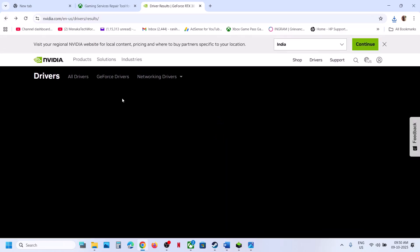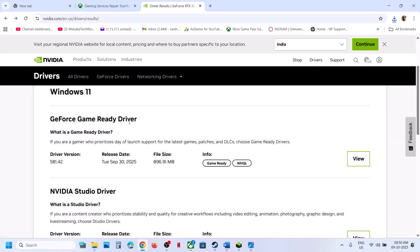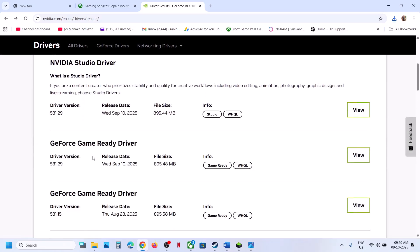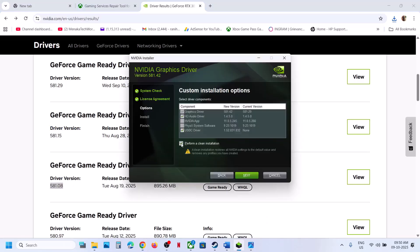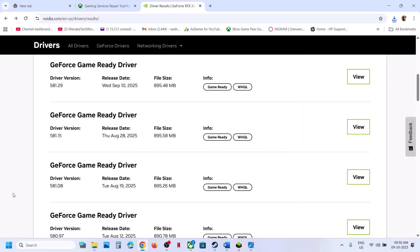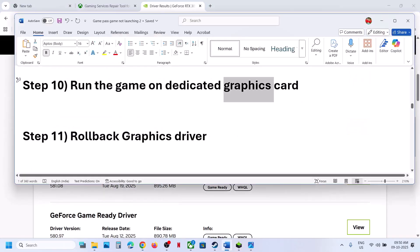The next step is to roll back your graphics card driver. After selecting your graphics card and operating system on the NVIDIA website, scroll down and click View More Options. Try version 581.29 or 581.15 — roll back to older versions. During installation, put a check on 'Perform a Clean Installation', click Next, restart the computer and check.